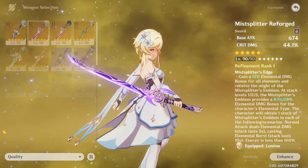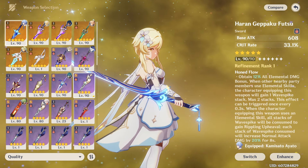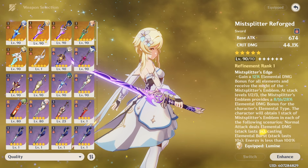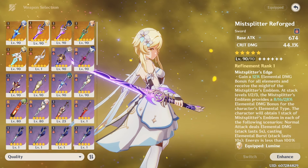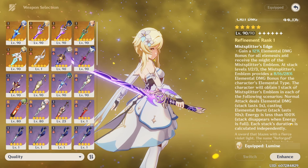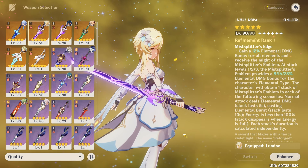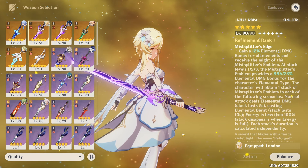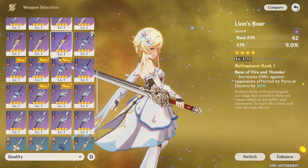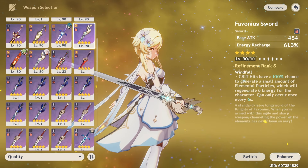For Geo MC — and this is generally true for other Traveler elements if you're trying to make them a DPS — Primordial Jade Cutter, Mistplitter, and Haran are your overall best 5-star options for a DPS build. Overall, Mistplitter gives you the highest cap, but it's harder to get the necessary artifacts to make it work, so PJC and Haran are easier to use as a result. I personally use Mistplitter, though I should really activate Bennett's C6 for max value. For 4-star or lower options, Black Sword, Lion's Roar, Arbiter of Dawn, and Favonius Sword are all decent options.